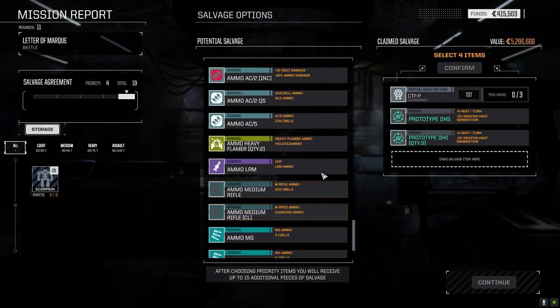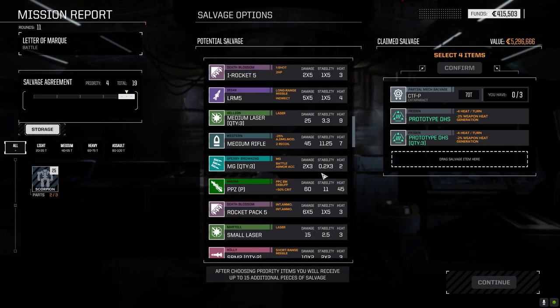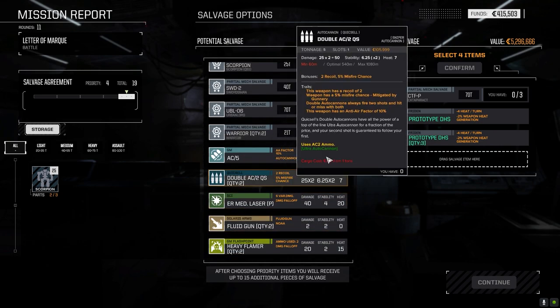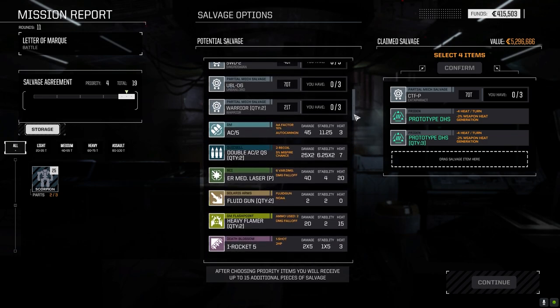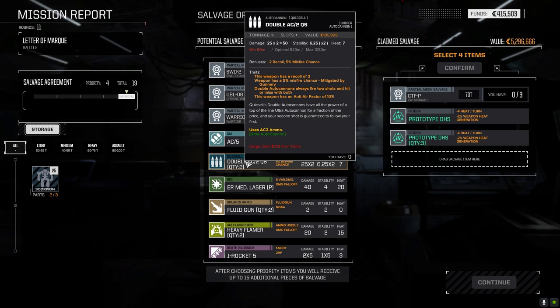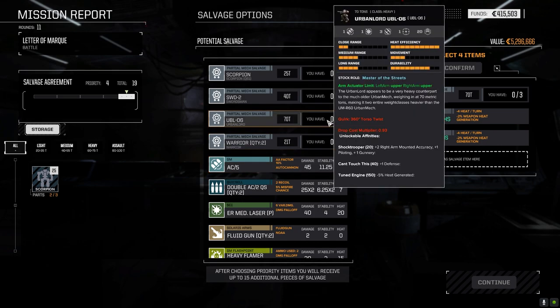AC-2 ammo - wait, who had an AC-2? Was it the Swordsman probably. No SRM ammo I can replace for the one I lost. No double AC-2 ammo - so those are useless. The double ACs - that's only a 5% misfire for these things, mitigated by gunnery. If you have gunnery 5 it should be zero. But then the recoil will increase that I believe. You fire two shots and hit or miss with both - so you're either doing 50 damage or not, which isn't too bad. Five tons though - I don't have the weight on anything.